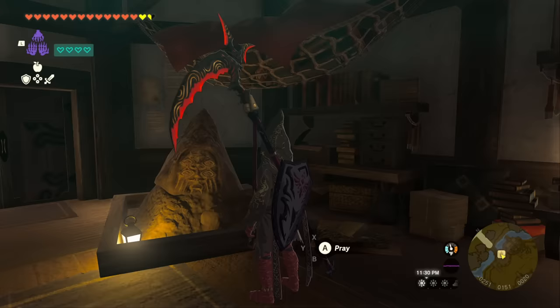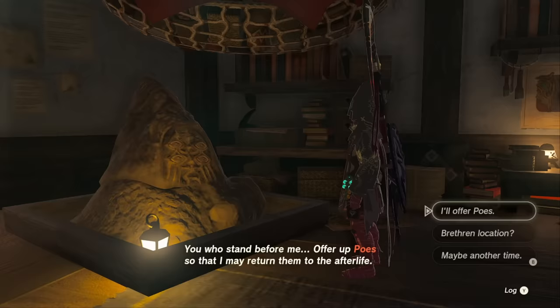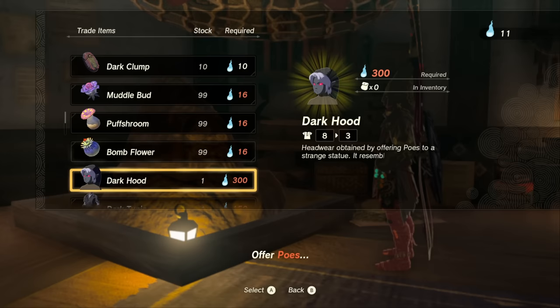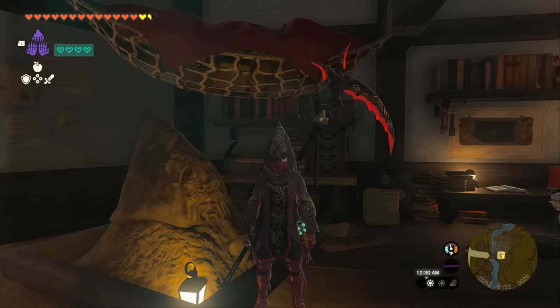Now for the fun part — we can finally talk to these Poe statues. Talk to the one right next to Josha and the first time you talk to it, it's going to want a Poe. Go ahead and give it one and it's going to unlock a menu for you to start buying things. Initially you're not going to have a lot, but you will be able to buy a piece of the Dark Tunic set if you're interested in that.